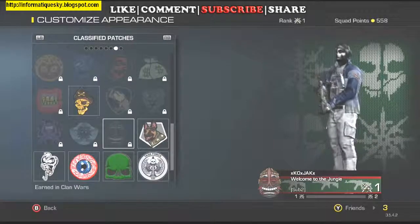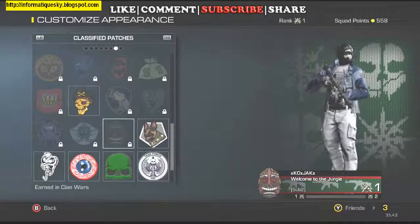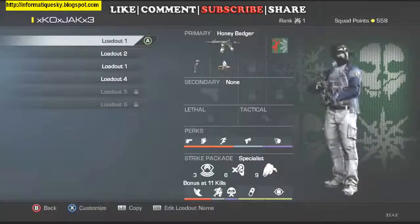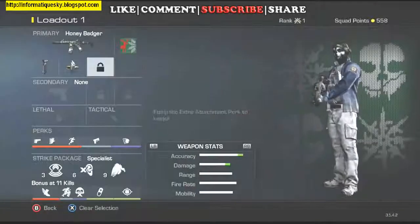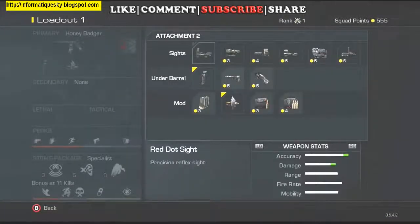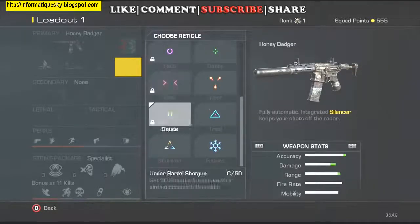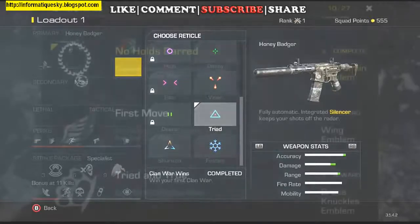Now, there are other things that you can receive, other achievements, but they're not shown in-game — well, at least some of them. Follow me over to the reticles in a class, and I'll show you what I mean. So, if we go over to reticles, let me make sure that I have a red dot on. There we go — red dot. Now, if you go down to the Triad symbol, that is Taste of Victory, and you earn that from winning a Clan War.